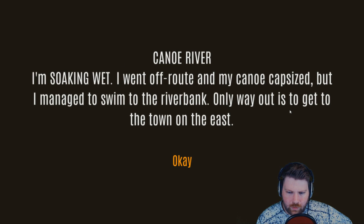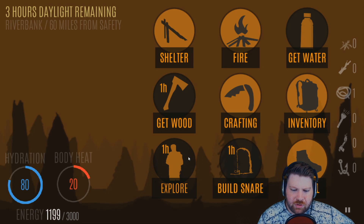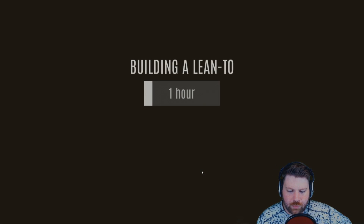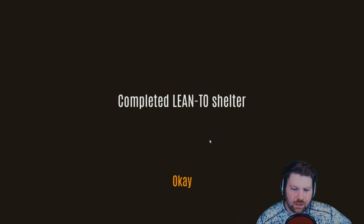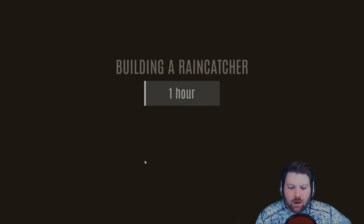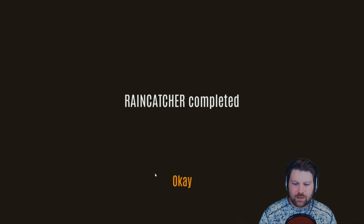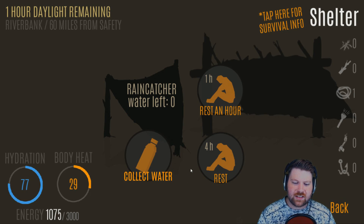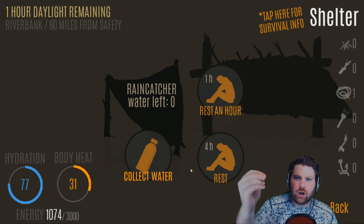Loading up — just your normal scenario, you're soaking wet, your canoe capsized. Going into Day One: tips and tricks for Day One. The first thing you automatically want to do is build a shelter before you even figure out what you need, because you have a fail rate for building shelter at night. Go ahead and get rid of that, and also build a rain catcher — I know it sounds weird, but your trash bag does not tear if it's not on your person.